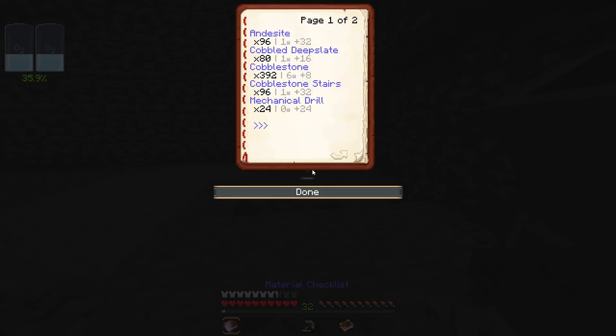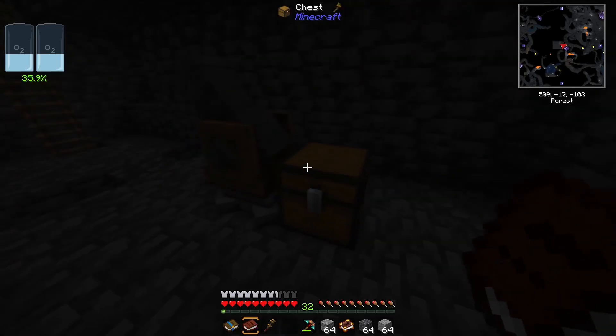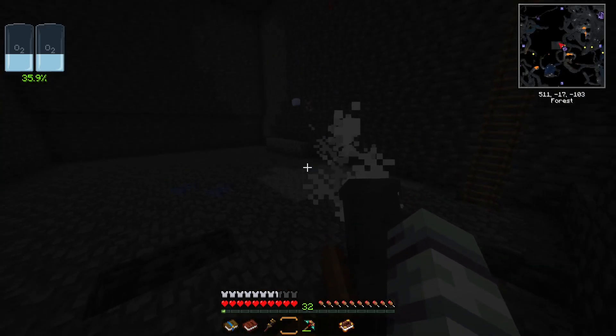We throw down our schematic, put some gunpowder up in the top left for fuel, then we'll need a book which goes right here. This gives us a material checklist telling us all the stuff it needs in order to build this thing. With all of these materials we can just place them into a chest next to the schematic cannon and if we hit the play button - there we go, we should see it start placing all the blocks.